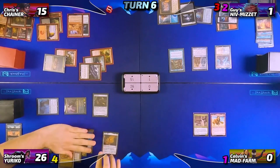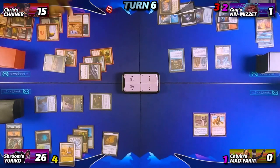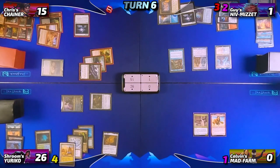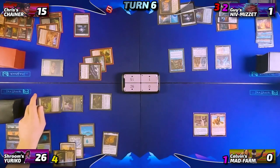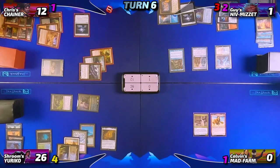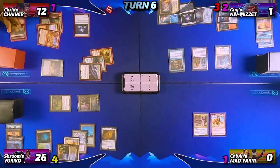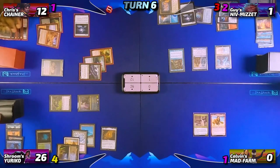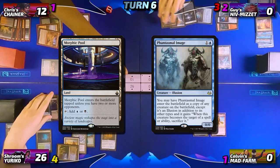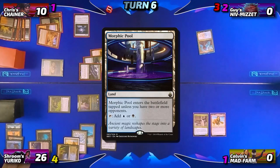Neon untaps, draws, and heads straight into combat — attacking Chris with all three creatures. Before blocks, Chris sacrifices the Crater Maker to put two damage on Mist Syndicate Naga, killing it. Chris declares no blocks, so Neon ninjutsus Skull Snatcher in place of Gingerbrute and they go to damage. Chris takes three, including one commander damage. Yuriko triggers flip Morphic Pool — zero damage — and Phantasmal Image, which kills Guy and brings Chris down to ten. Neon adds both cards to his hand, Guy leaves the game, and Neon moves to his second main phase.